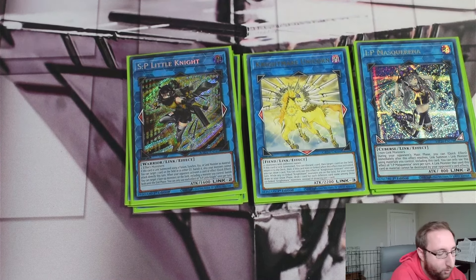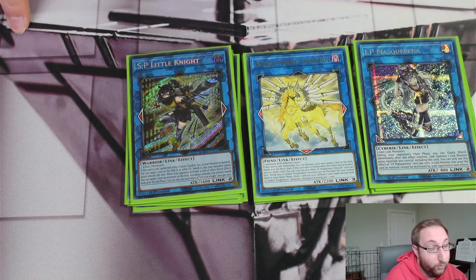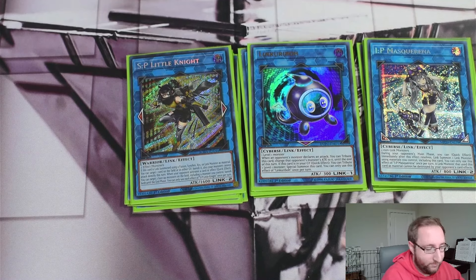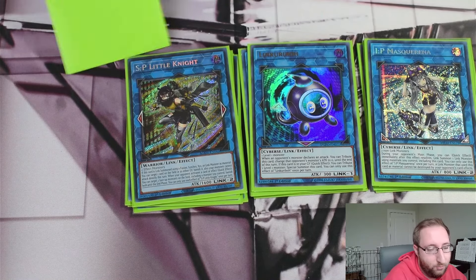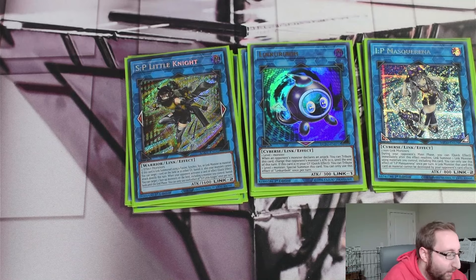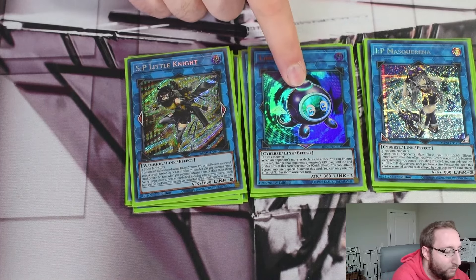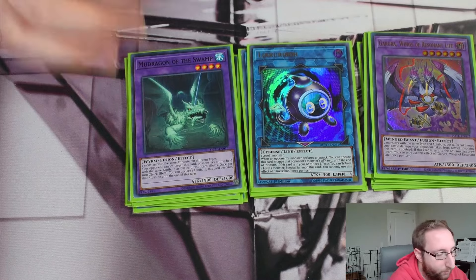Meow-Mine is also really solid when you get double hand-trapped under Droll plus Imperm or Droll plus Ash — you can still make IP-SP with a Meow-Mine engrave and maybe a body on board for two to three interruptions. One Link Karibo — I'd like to fit Anima in, but space-wise it's tough. Moving into the fire format, good players should play around Anima anyway and people will leave a level one in the Anima zone. Link Karibo matters more, especially with Meow-Mine in rotation. Super Poly targets: just one Mud Dragon and one Garura — that's really all you need.